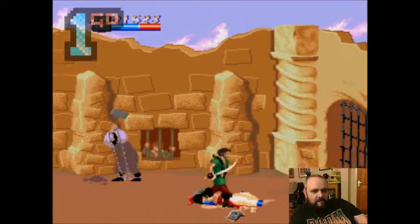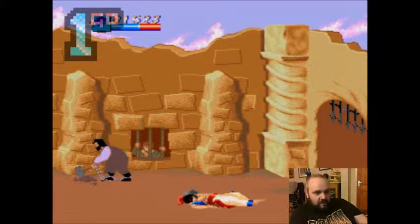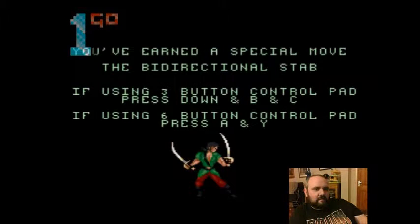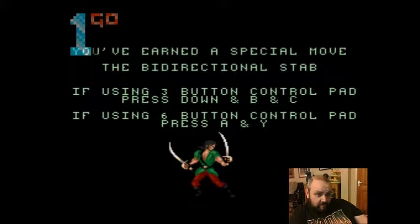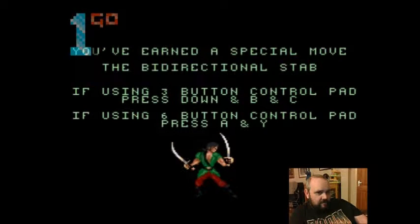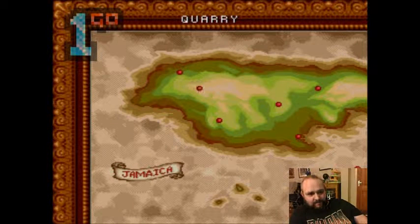This next bit is going to take all my lives in one go, which is a stupid bit of design. Oh, wait — maybe I should read this. 'If using three button control pad...' See, that's going to be very specific. Three button: press down and B and C. If using the six button: press A and Y. Now I see. I was hoping it would tell me how to do the minecart bit, because that sucked.